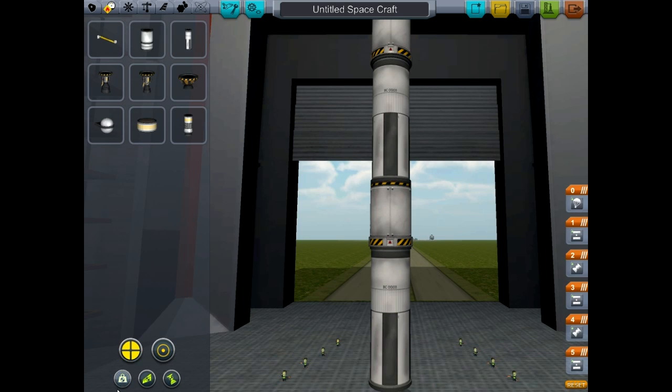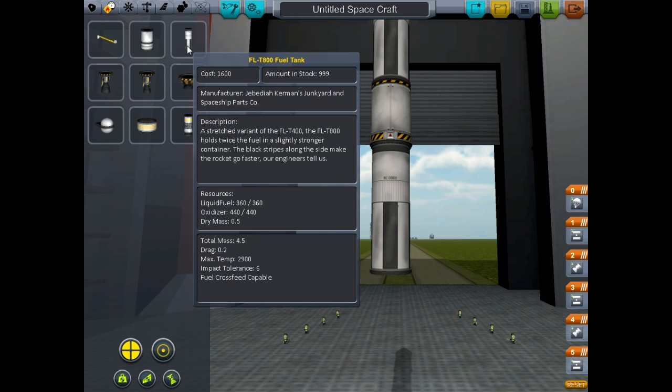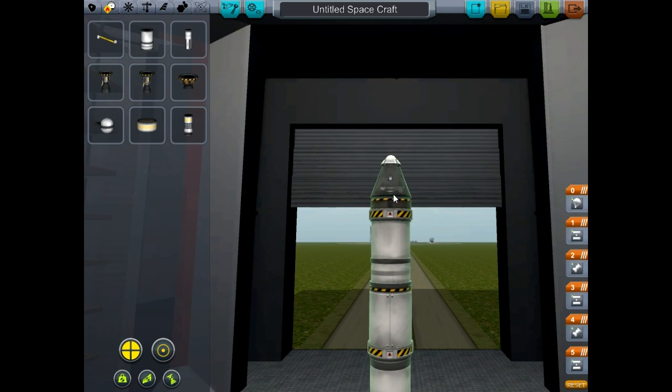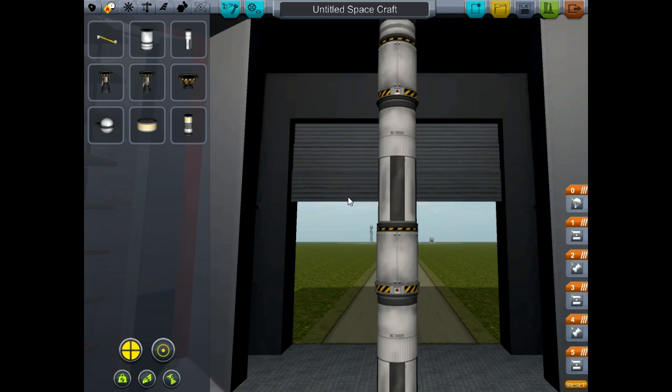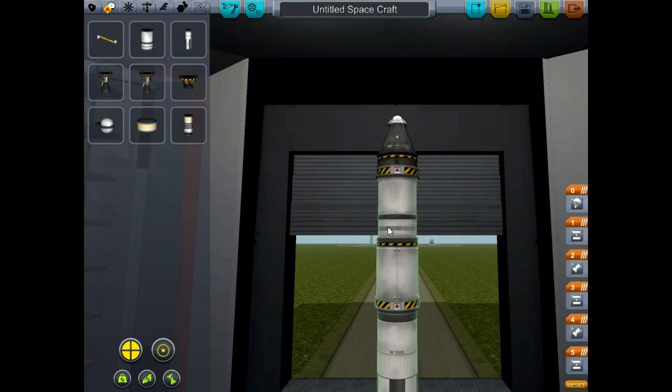Basically, now what I'm going to do is something a little bit different. I have this fuel tank, I'm going to put another fuel tank. I need to go up a little bit. Everything else worked perfectly, especially with the SAS control monitor on it. That engine — this one needs to be a bigger one.